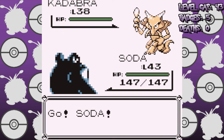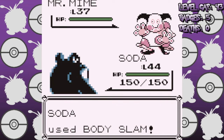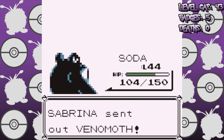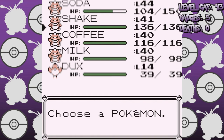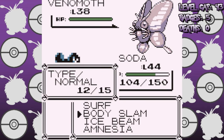And now the moment you've all been waiting for — the part where I either fail the run and cry myself to sleep, or beat Sabrina and get too cocky for my own good. Well luckily for my mental health, we actually won this battle. I was extremely shocked as well, but it was mainly due to Alakazam missing with Psybeam.